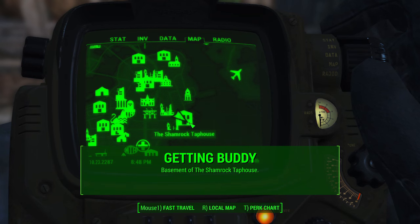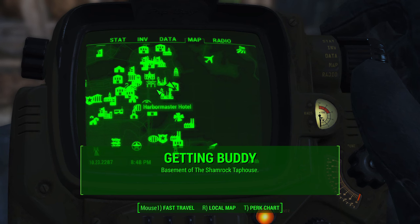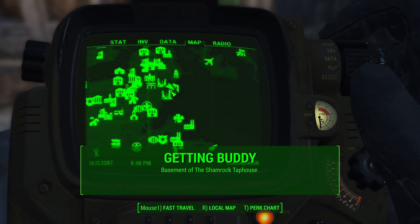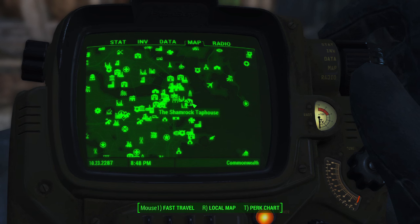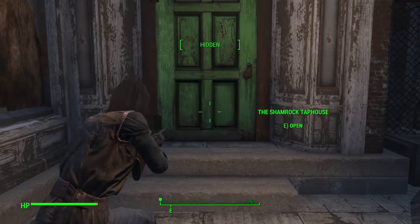First off, you'll need to find Buddy, and he's located at the Shamrock Tap House, which is on the eastern side of the map, very close to Goodneighbor. It's just kind of east and a little bit south of that location, and it's right on the coast. Once you get there, you're going to see this green door, and that's what you're going to go through in order to get into the Tap House.